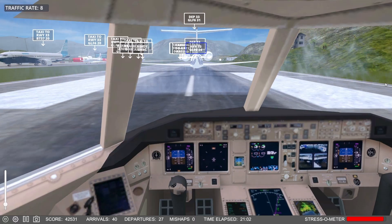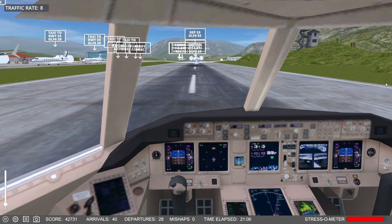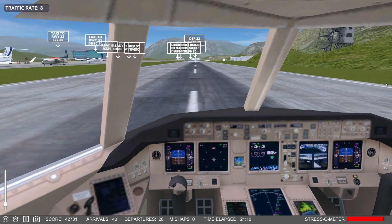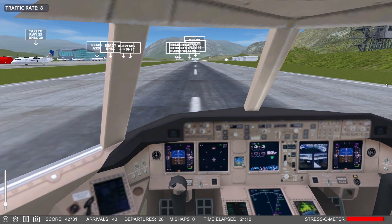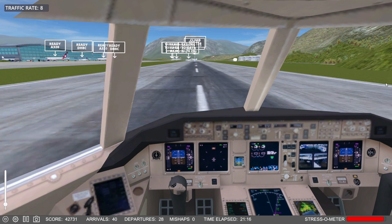I'm going to hop aboard this plane and that's going to do it for today. That's all the time I have for this episode. Next time we'll be in the tower at another airport — I think it might be Boston, that's next in line. Thanks so much for watching. Join me next time with Tenacious Viking Plays Airport Madness 3D.